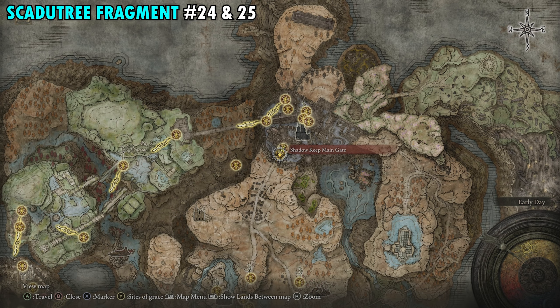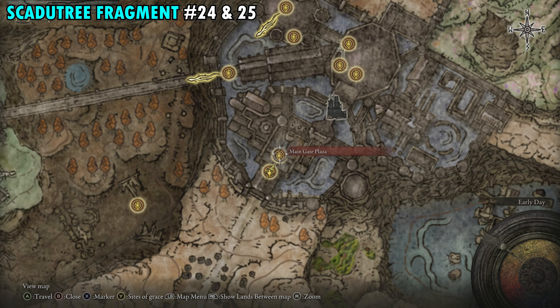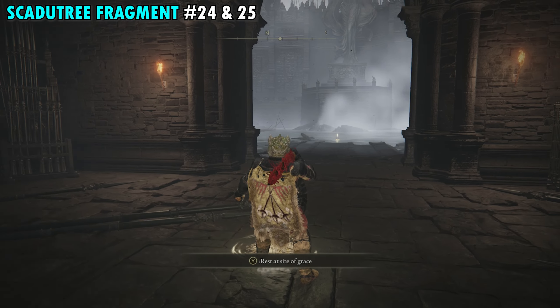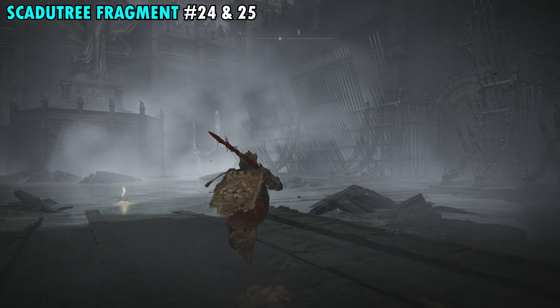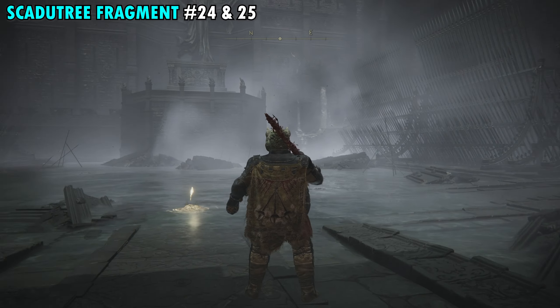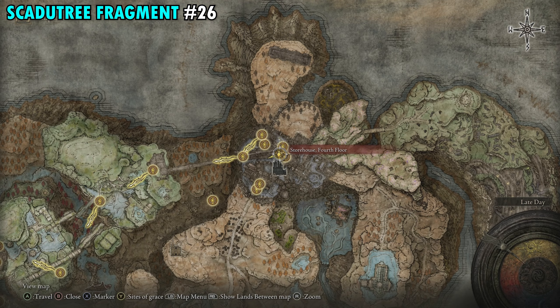Fragments 24 and 25 are gained together through a boss fight at the Shadow Keep Main Gate Site of Grace. Take the lift up to the Site of Grace, and you'll see a door leading to a boss fight. Win the fight and you'll receive your next two Scadutree Fragments.